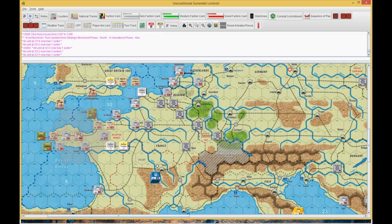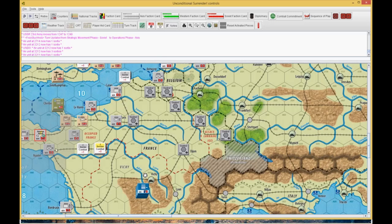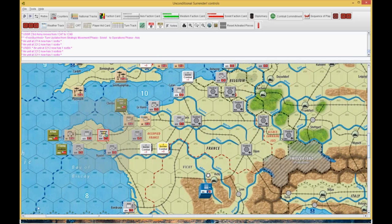The Germans dropped their surprise attack marker — I'm going to zoom in here — into hex 31-whatever, I think 09. And we go on. Then I take my airdrop marker and I drop it on the 1st Canadian.